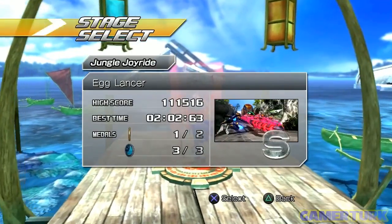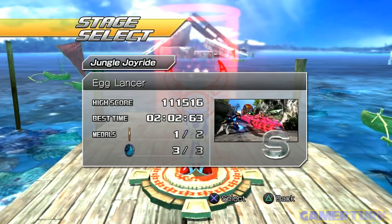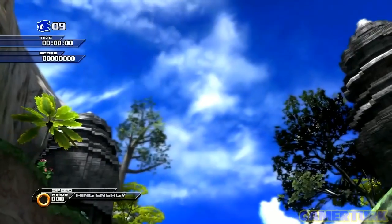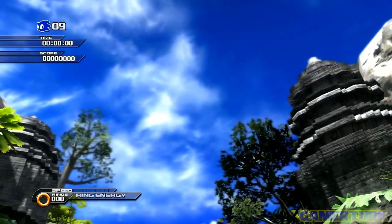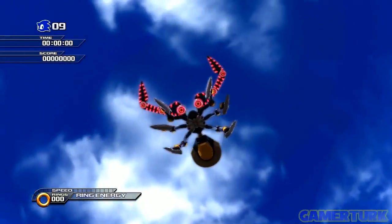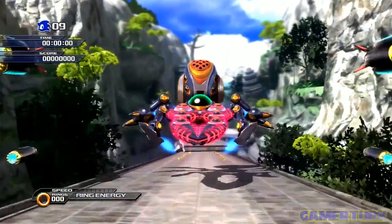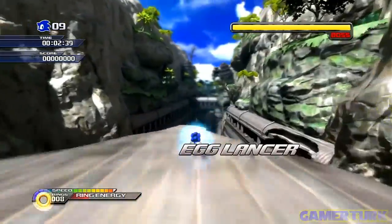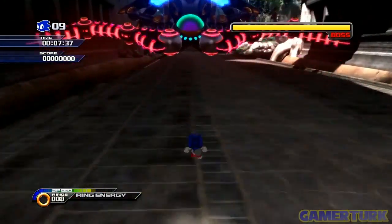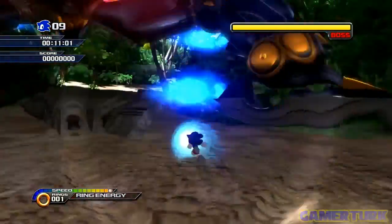Let's go. As you can see, I already completed it, but I have to record it again — so screw you too, XSplit. Here we go, we are going up against Egg Lancer. Eggman is not inside; just like the first boss battle, we are just fighting against the robots he has there.